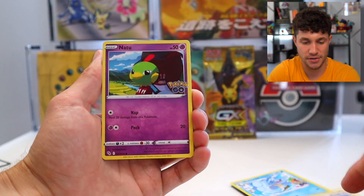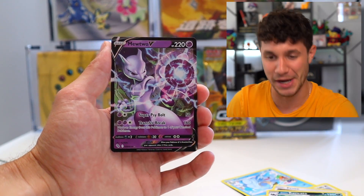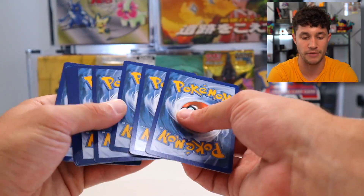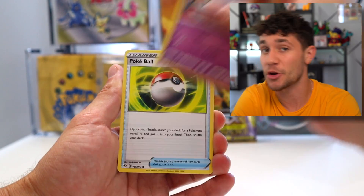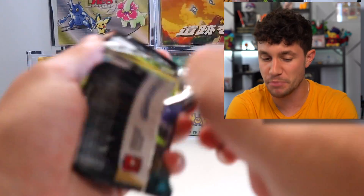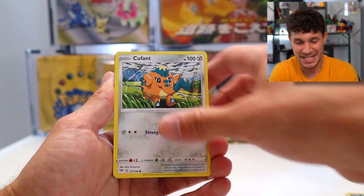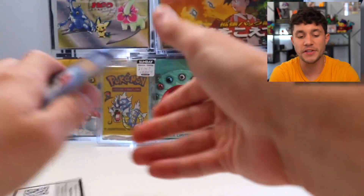But can we get the Shiny on the first pack? We got Mewtwo V to start. Now, I probably know what you're thinking: Champion's Path. Champion's Path and I have an immense amount of beef. I opened Champion's Path until I got the Master Set — I did that grind mainly on Twitch, and as you're going to see from the pull rates today, it was painful. I spent close to $10,000 to get the Master Set. It's just the Charizards that took me forever.